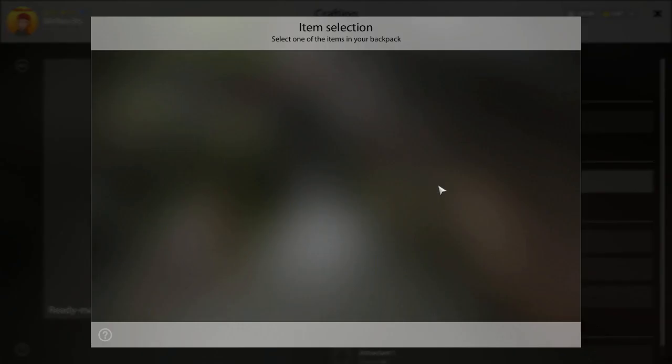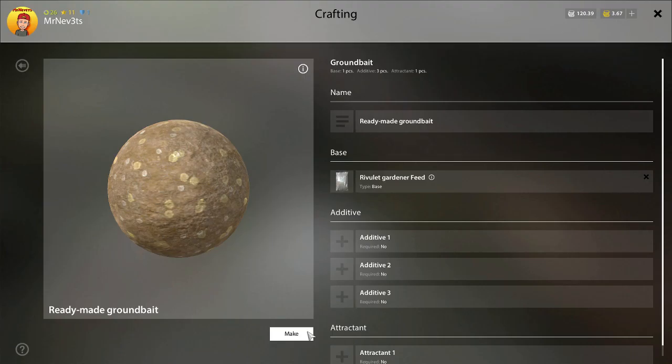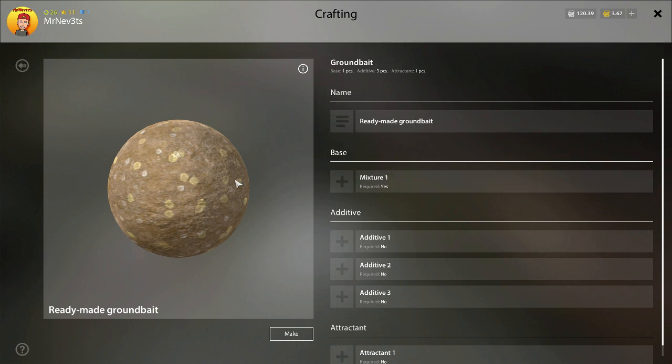Always take the last ingredient you unlocked, click it, and make it. Then it's just a matter of whether you get XP or not. I already have 100% in ground bait making so I don't get XP anymore. I always hold my left hand on the backspace button because ground bait with only base ingredients isn't useful for much, so pressing backspace quickly makes it go faster.